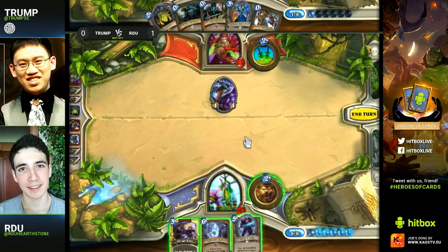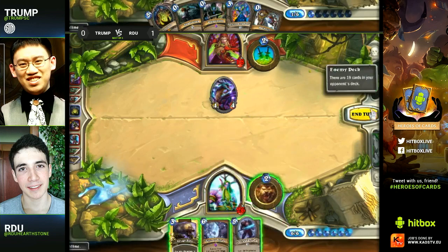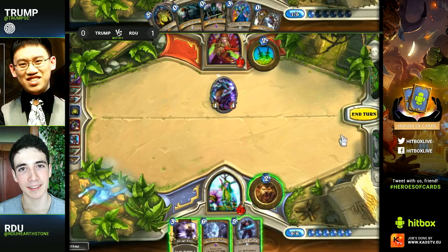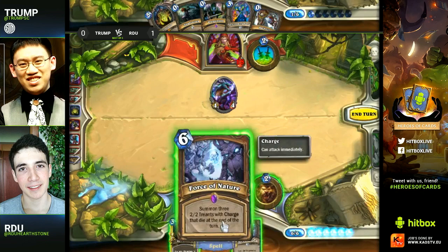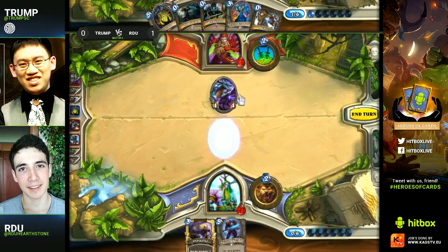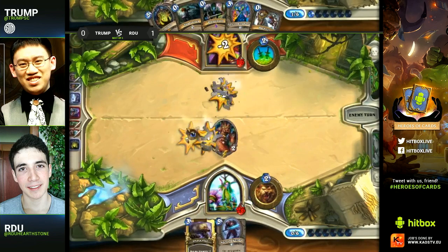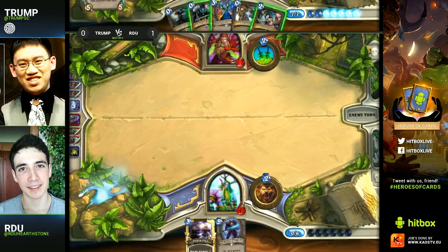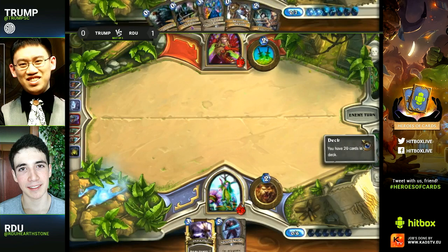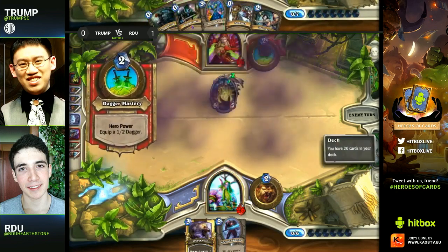The Loatheb basically did nothing that turn because he was going to play a Faerie Dragon or Acidic Swamp Ooze anyway, so it actually did nothing. He did however pick up a Spectral Knight here, which is a really good pickup against an Acid Drake — yeah, it'll stick around, he can't kill it next turn because it's untargetable by spells. For Trump's options next turn, he's got a Loatheb he can drop down, but it's actually going to be a strange decision here.